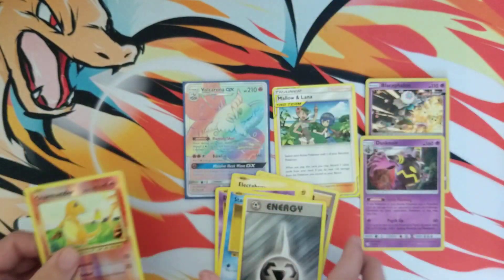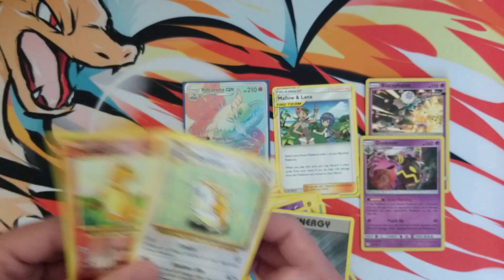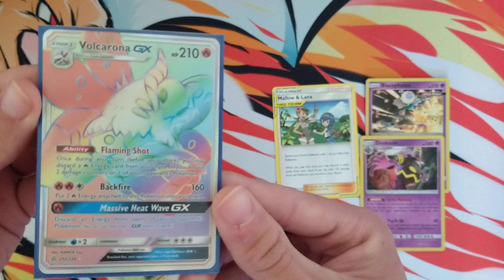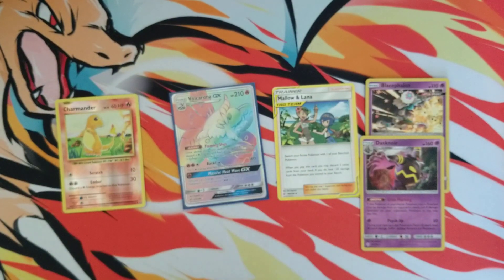We'll finish it off on an Evolutions pack. Well that was a horrible ending — I showed the rare right off the bat. But hey, we got a couple holos and we got that rainbow rare from the very first pack, so I'm thankful for that at least. Let me know what you guys think, and thank you for watching. If you could drop a like that would really help me out. I'll catch you guys in the next one — have a great day, peace!